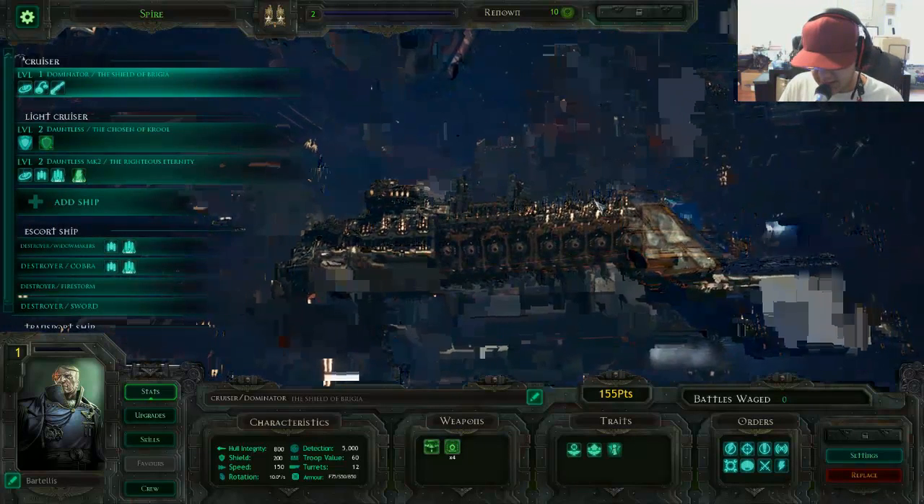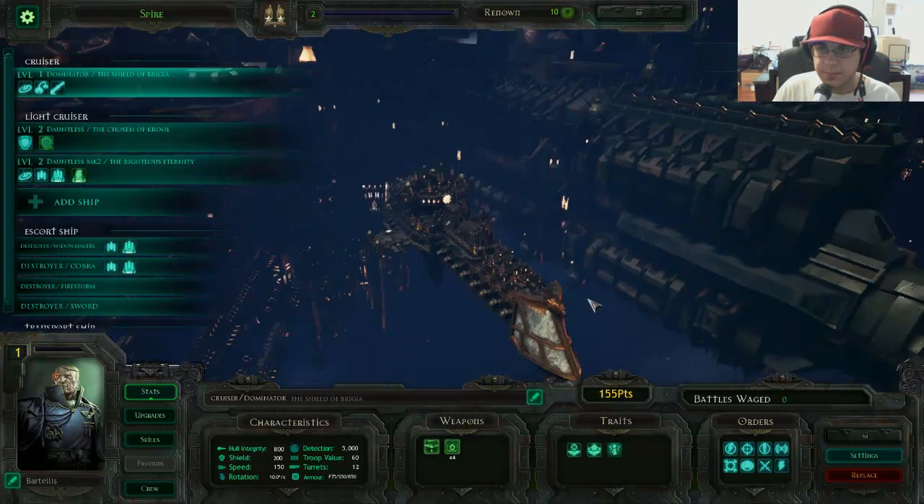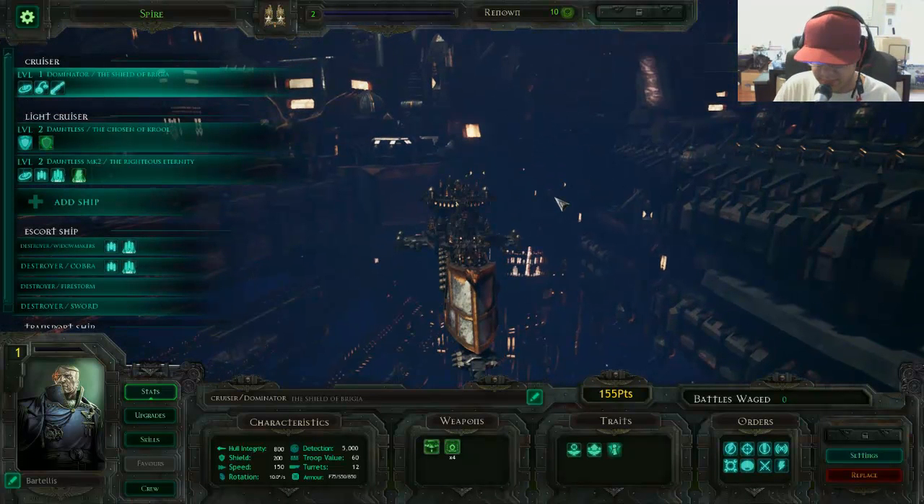Speaking of ships, if you guys want your name in the game, you can have them — both as a captain and as a ship, if you particularly want. Just leave a comment down below on any one of the videos and I'll eventually see it. I do read comments.